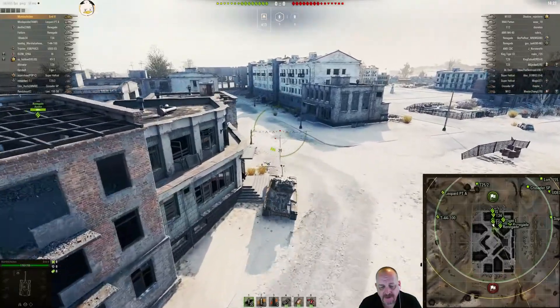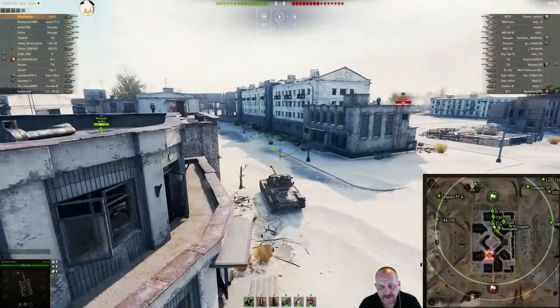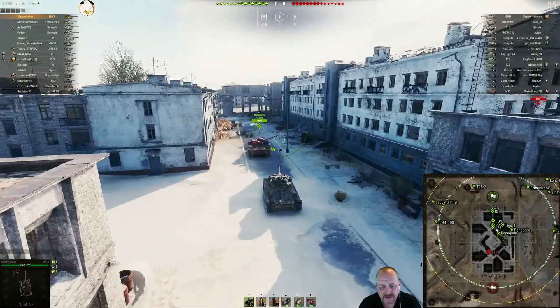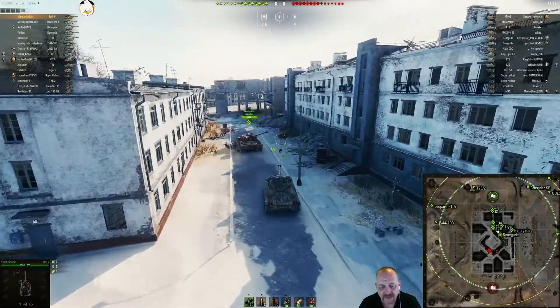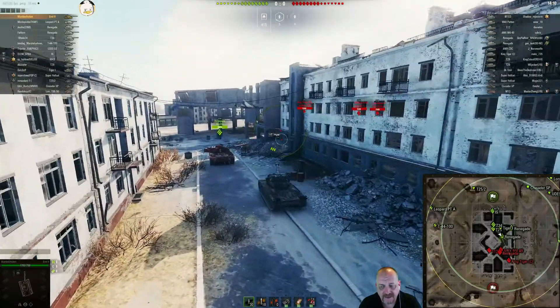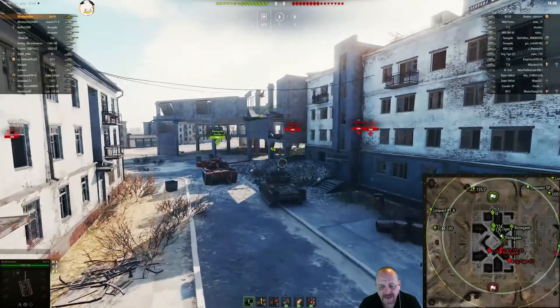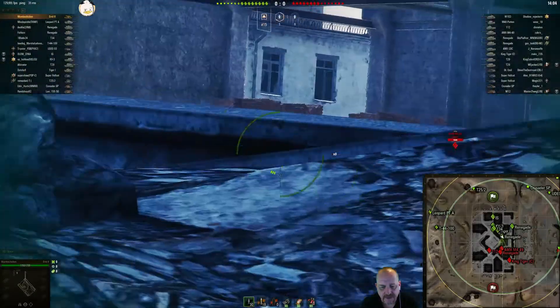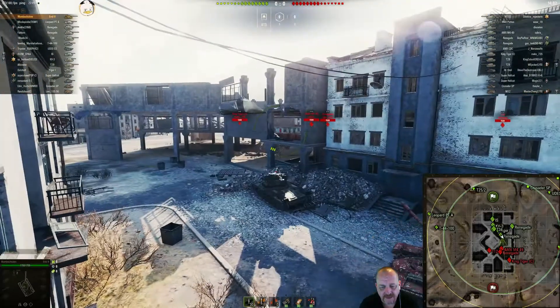The ML2 is pretty sprightly — it moves fairly quickly. There was a 112 over there. Now he's buddied up with the Renegade. Got an AXM 49, a Renegade coming from their side, and a King Tiger. If Mumbo can use this hill properly he can really cause some damage.